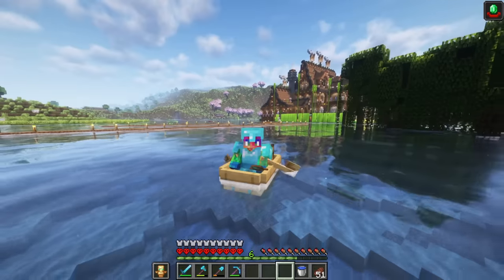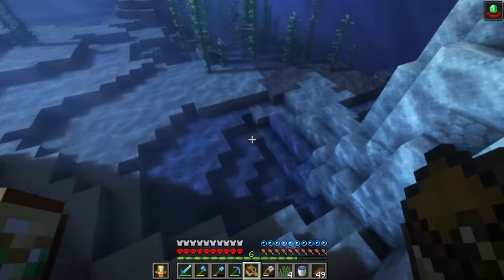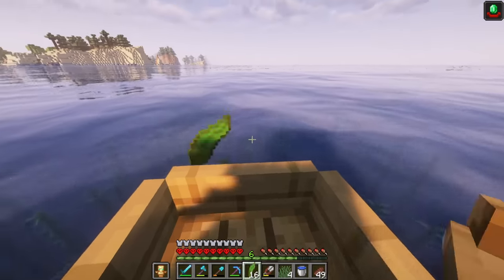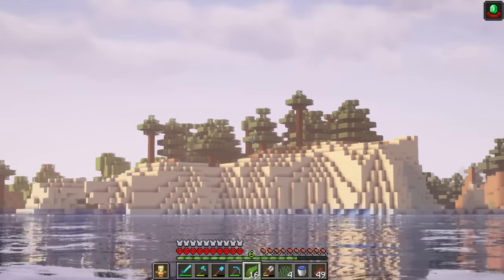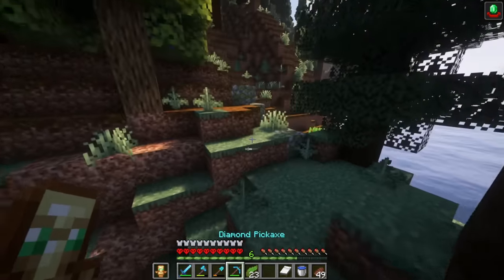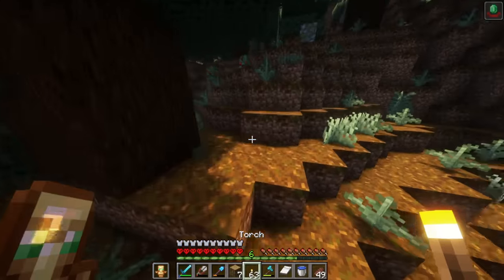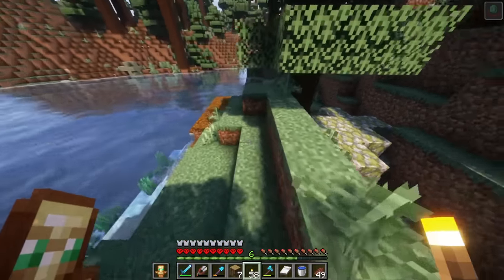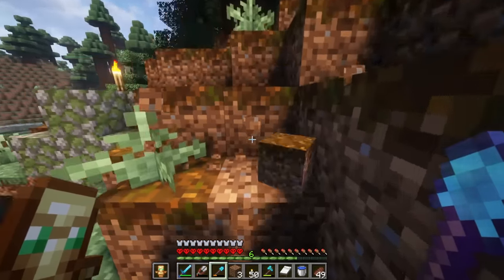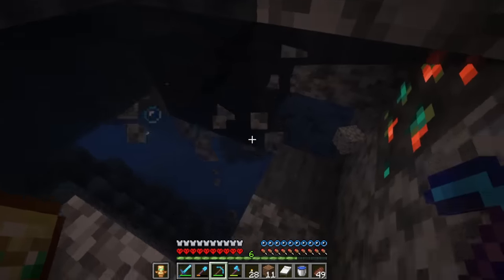Now we can finally head out towards that lush cave. We're going to have to say goodbye to our home for a little bit and go on one more adventure. Of course I forgot a bed, so I'm going to take a couple of these sheep. Always forgetting at least one thing. We are in the water - it should be right across this ocean. Might as well pick up some of this kelp - we don't really have any yet back home. I do see some spruce trees over here so we're getting pretty close. Here's the valley that we had to go to to get to that village back there, but I actually just see an azalea tree right here. So we might as well just start digging down from right here.